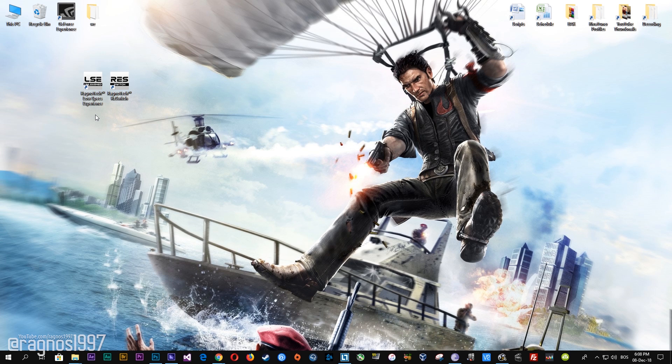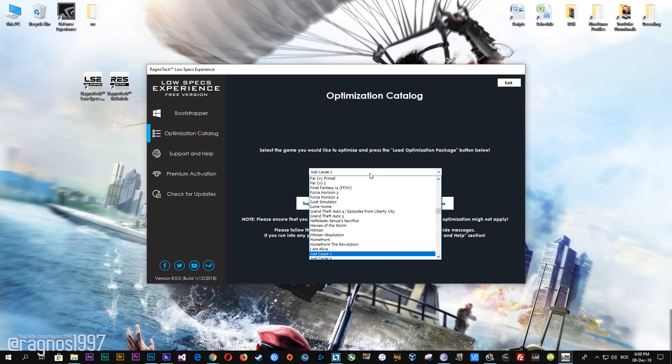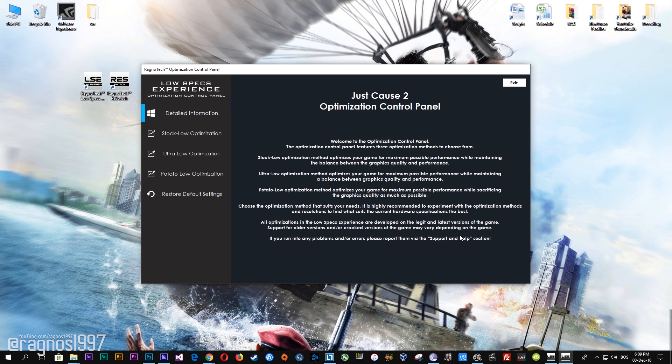After you download it, simply install it and you will get the shortcuts on your desktop. Now start it and then go to the optimization catalog section. Once you find yourself on this page, simply select Just Cause 2 from this drop-down menu and then press load optimization package. Now select the destination folder where your game has been installed, then press OK and this window will pop up.